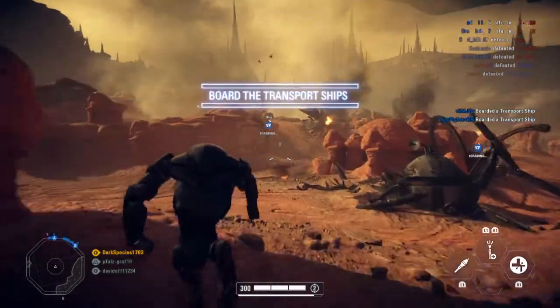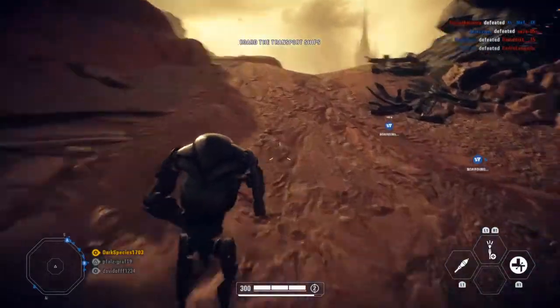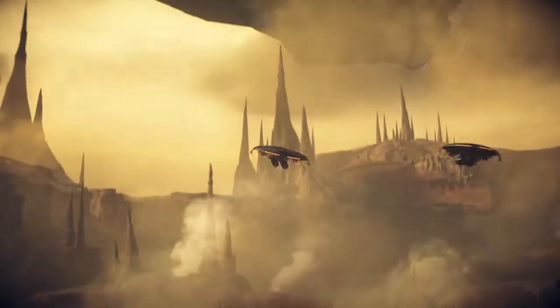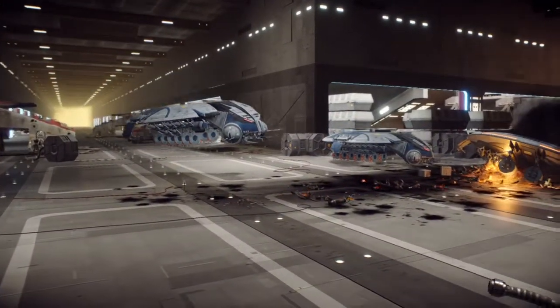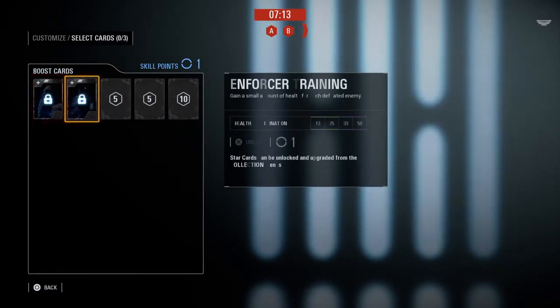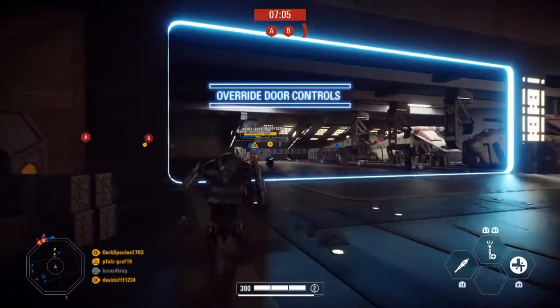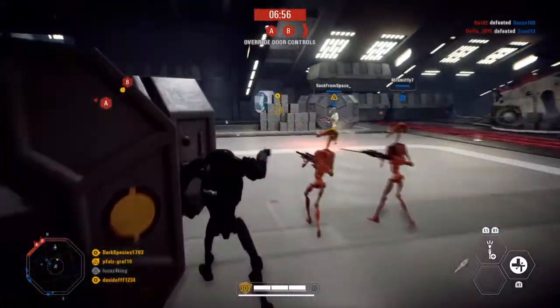I do not know what they will do if they catch you. All transports ready for departure. Prepare to take on that Venator. I am as impressed as my programming allows. Once on board the Republic ship, you'll find that I've identified strategic targets for your attack. First, you must secure all positions, then focus your assault on the primary objective to bring the ship down.